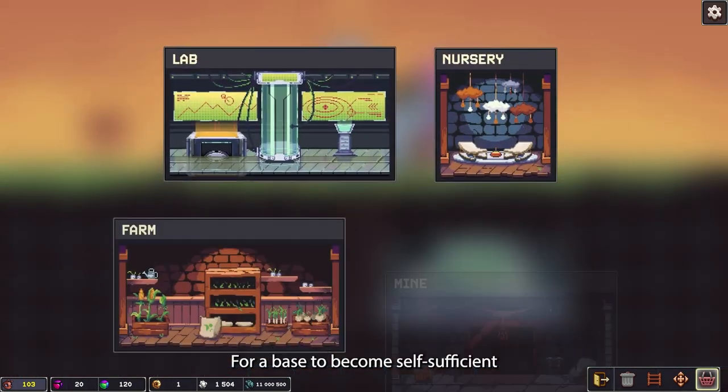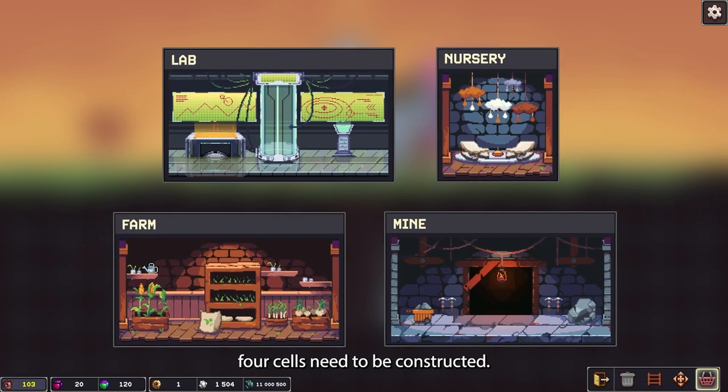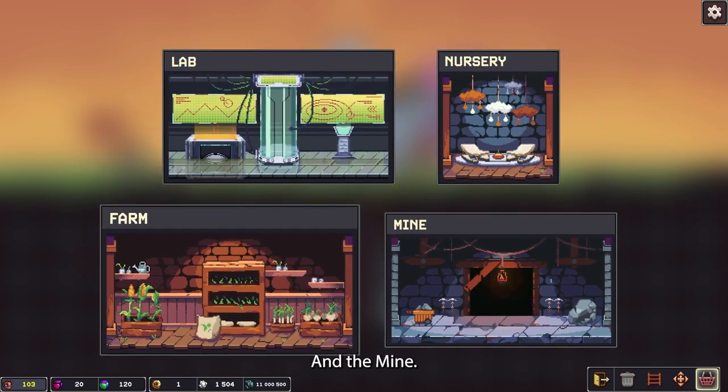For a base to become self-sufficient, four cells need to be constructed: the lab, the nursery, the farm, and the mine.